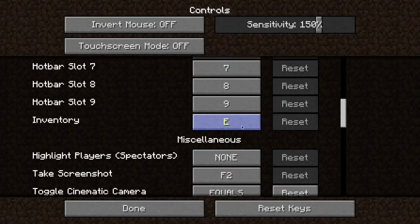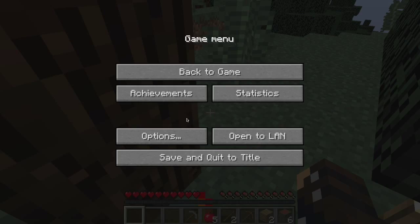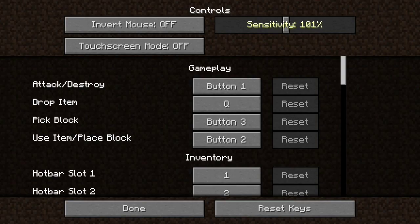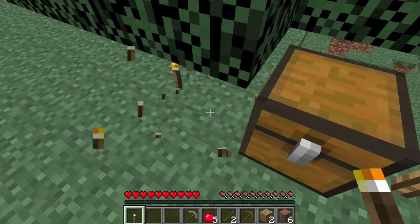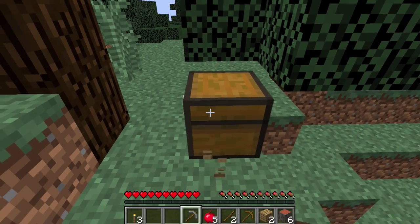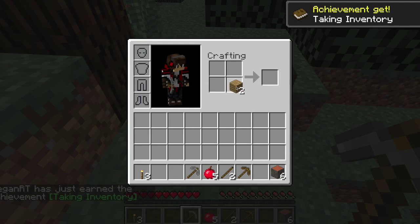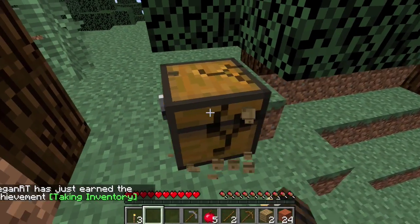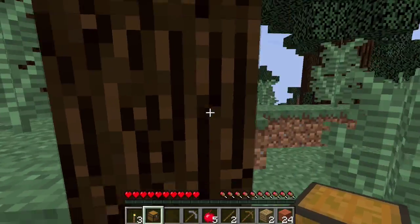I just need to remap my controls. Okay, I'm back — my sensitivity is freaking crazy, I need to lower that again. Okay, that's good. We grabbed everything inside the chest, and so I guess for this let's play I'm gonna be a miner, because I need two mining pickaxes, but I still have wood and everything.